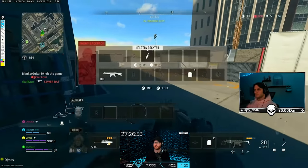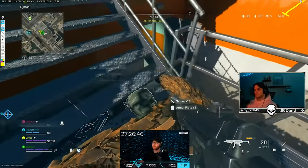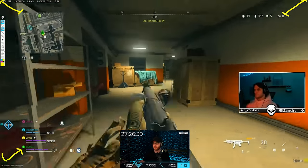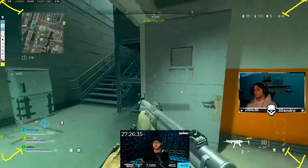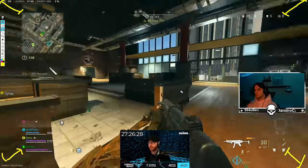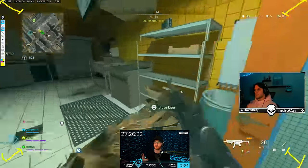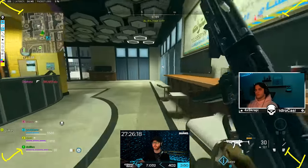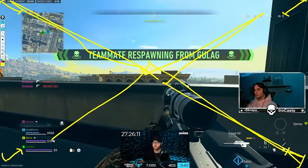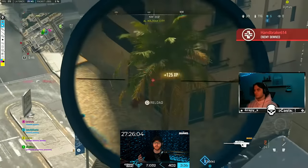One thing you may notice from Skull Face's setup is that all of his HUD indications are pushed in from the side. That's a setting you can change in your interface. When you're sitting really close to your monitor and locked in, you want to be able to check those indicators without pulling your eyes so far off the crosshair. It reduces eye fatigue and allows for quicker cross checks. You do the same thing when flying — you reference instruments off to the side of your screen, and the farther away those are, the longer it takes your cross check to improve.